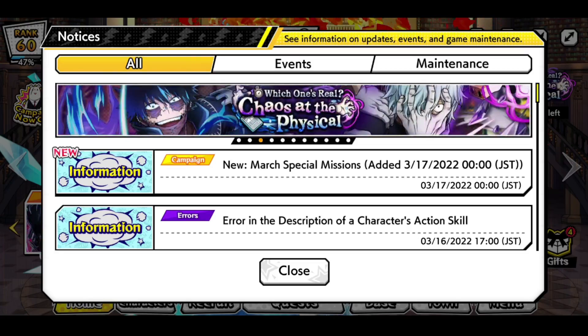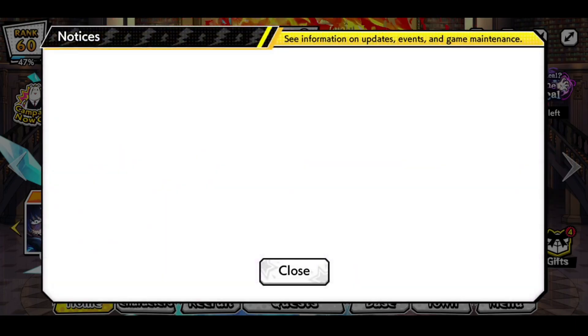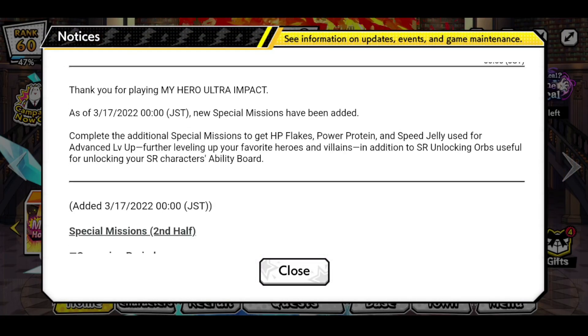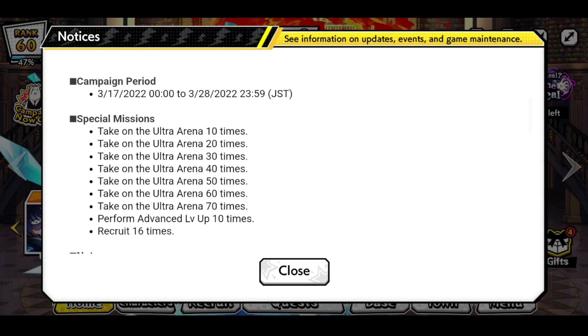Also, new March special missions have been added. Thank you for playing My Hero Academia Ultra Impact - as of today, new special missions have been added. Complete the additional special missions to get HP Flakes Pro, Power Protein, Speed Jelly used to advance level up, further leveling up your favorite heroes and villains, in addition to SR unlocking orbs useful for unlocking your SR character's ability. This special mission lasts about 11 days.